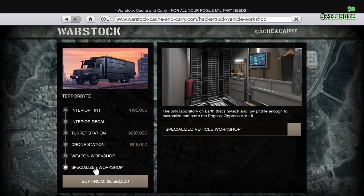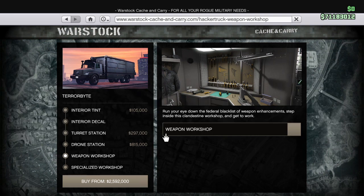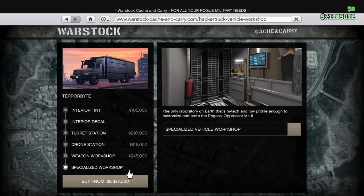I want to see what I can do with the back first before I buy anything like that. What I'm buying now has cost me 2.5 million after customization. With the turret station and drone being over a million dollars combined, it ends up being at least 2.3 million, plus the weapons workshop is two hundred and forty-five thousand.